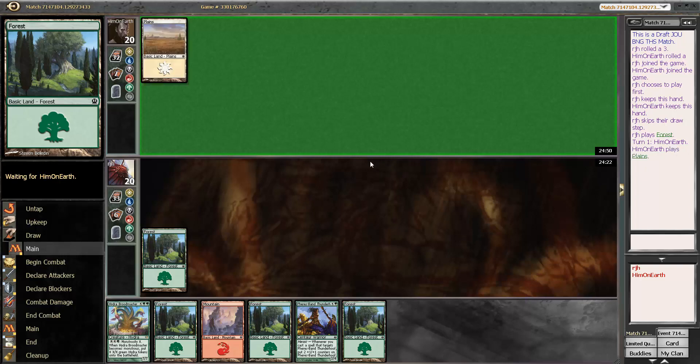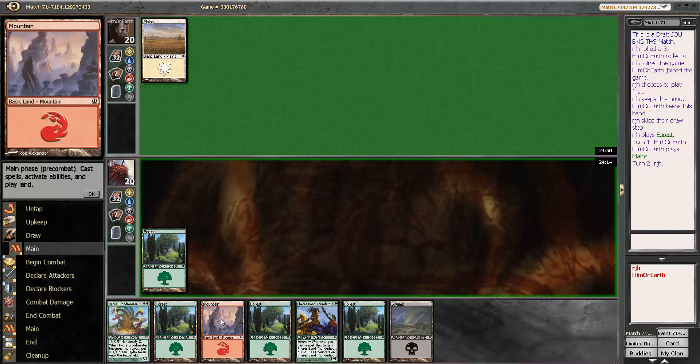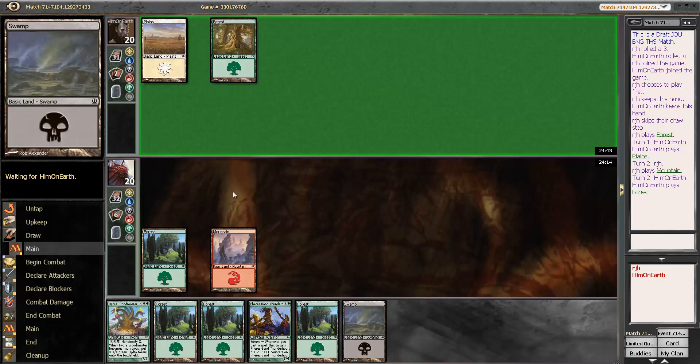Hello — white aggro? Could get scary. We'll play our three lands out in case my opponent ends up playing black also and starts taking our swamp. Not that it's the end of the world with our hand, but it's a thing.